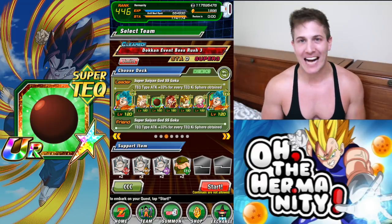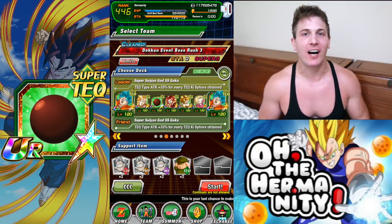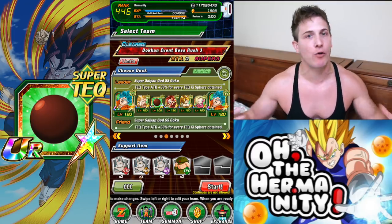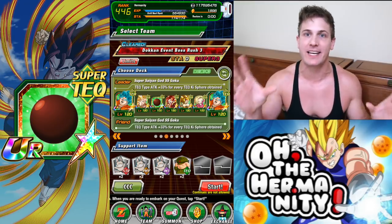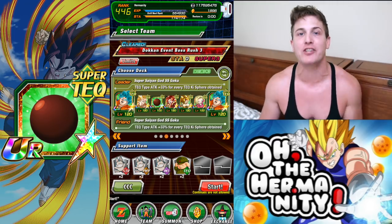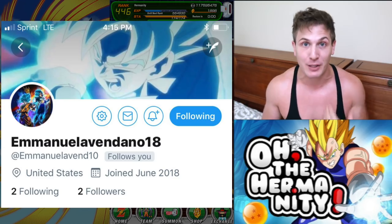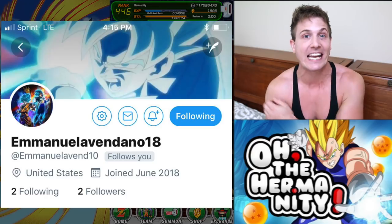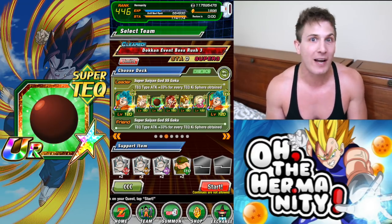Hey, what's going on Dawkin fam! Welcome back to the channel! Today we're going to be showcasing the potential of 100% rainbow Candy Vegito. With my showcases, I like to do a nuke test, then also take them out in a team that I would actually use. Special thanks to Emmanuel on Twitter for responding to my plea to have another Super Saiyan God Super Saiyan nuke lead, so I could do this video and get the maximum potential possible when doing the nuke test.